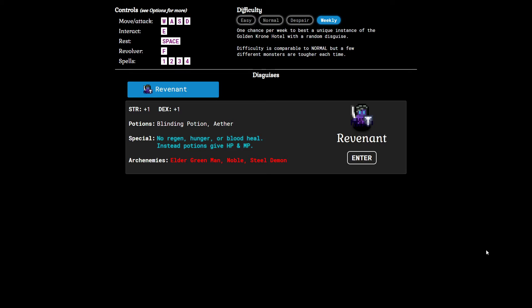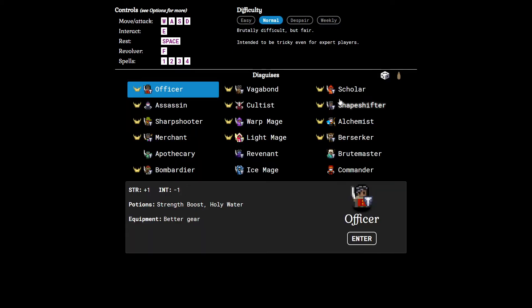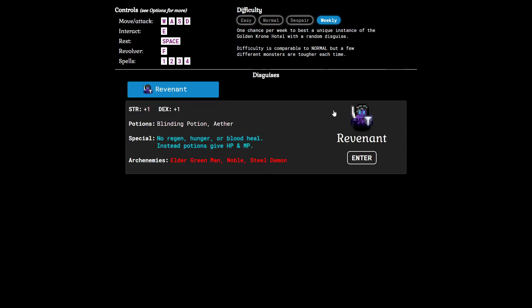This is a new feature of the beta test — the weekly challenge. How it works is you get a random disguise out of all the normal disguises every week, and every other week you get a random disguise called the Challenger, which has random stats and inventory. It's a fun option with a lot of replayability, its own leaderboard, and it's all played in the same seed — the same experience for everyone. You can only attempt it once every week.